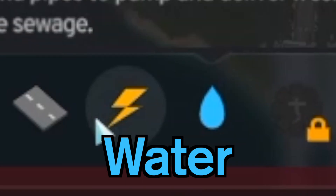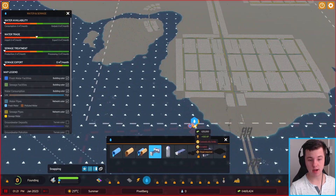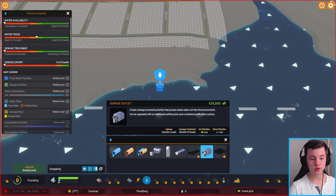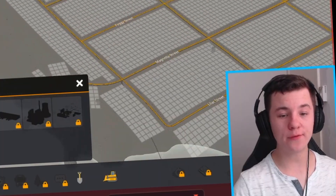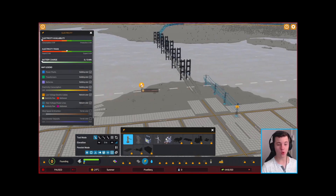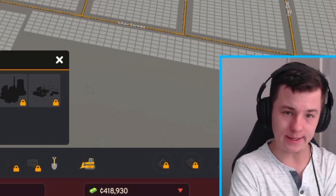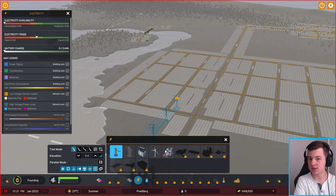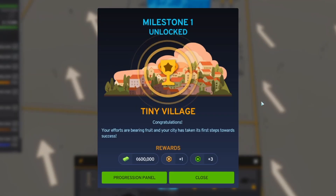Now we need to add our essential services like water and electricity. We're going to use this pumping station and start pumping water over here, and dump all of our sewage over here. In terms of power, we've got a few options: we can build wind turbines, a coal plant, or new to Cities 2, we can import electricity — but importing costs money.